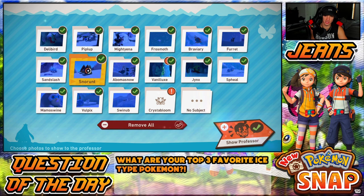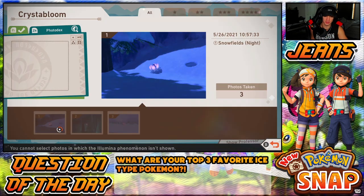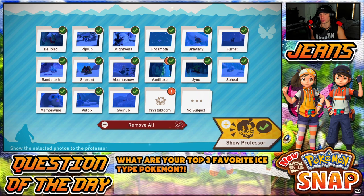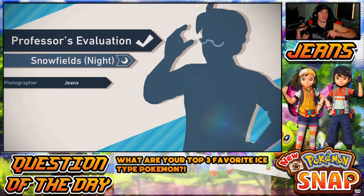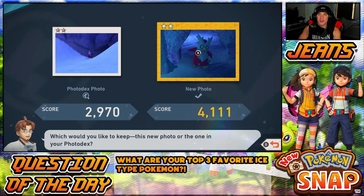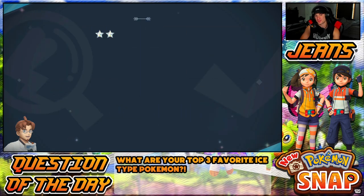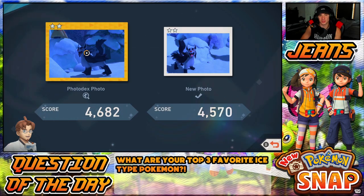So in that case I'm gonna auto select and I'm gonna go pick out a crystal bloom — we cannot do that yet. Kind of whack, I took a picture of every single crystal bloom and I cannot hand one in. That's all good — we'll get the Illumina orb in another video. Let's see what our rankings are and see if we unlock a new place. Delibird with a diamond! Piplup — any diamond? Oh we could get another diamond!